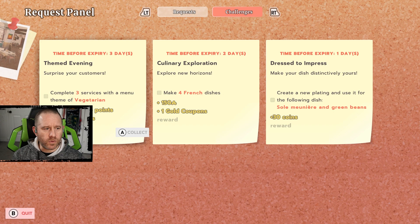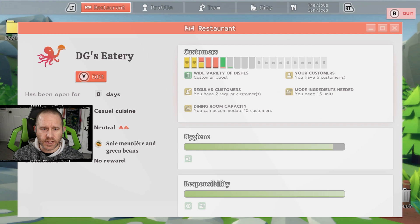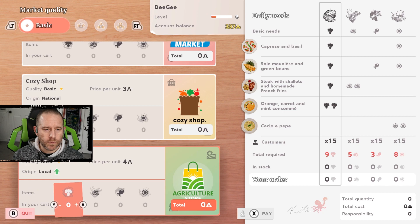We need to ask Kasim to make five filet of Soleil, three fennel slivers, and three red bell pepper slivers. For the challenges, we have three days to do the vegetarian ones, two days for French dishes, and one day to create a new plating and use it for Soleil. Hygiene is good but down ever so slightly — we need to make sure cleaning is still happening. The wide variety of dishes is bringing in a customer boost of plus one, up to six customers. Kasim is very nearly level two already.